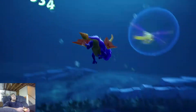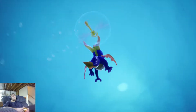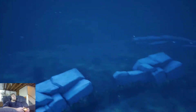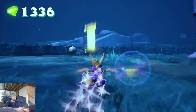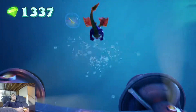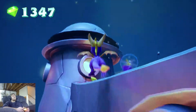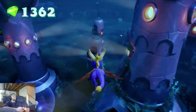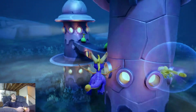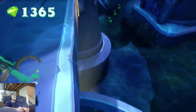Even though I'm above the surface and can breathe, a little trivia for you: according to the Spyro Wiki page, Aquaria Towers and Sunny Beach are linked somehow. So if you go to the surface you'll find Sunny Beach, or if you swim under the water in Sunny Beach you'll find this area. They just added two separate portals to different areas of the same world.